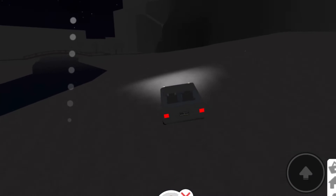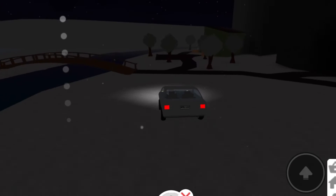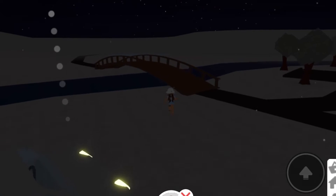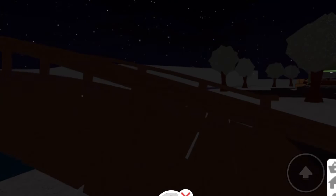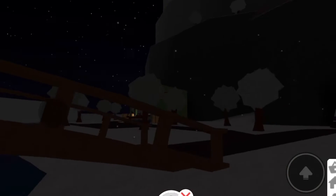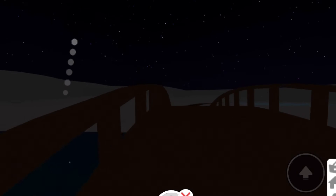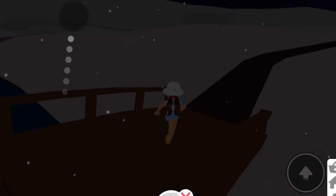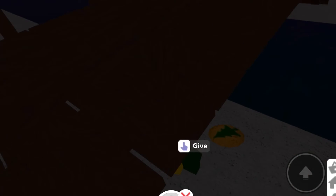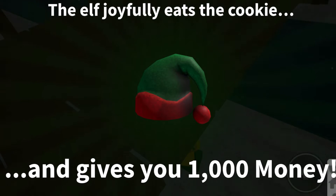For this one, one of the elves is underneath the bridge — not just any bridge, it has to be this specific one. As you can hear, there's a noise which means an elf is close. Let's go over the bridge because it's over there. Give him the holiday cookie and there's our money.